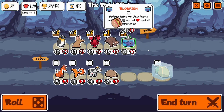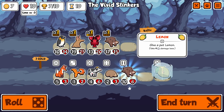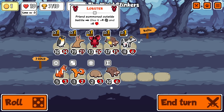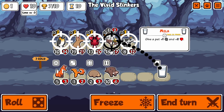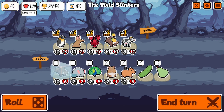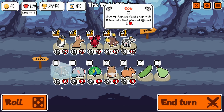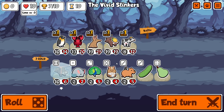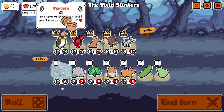We get rid of bear; we need our level two boar because we want the penguin to buff it. We even find another little boar in there, which is pretty good. Having a 19/19 level two boar on turn 10 is pretty unreal.